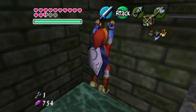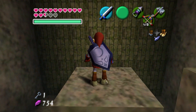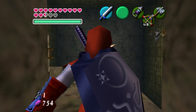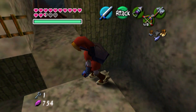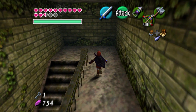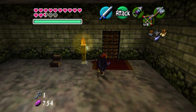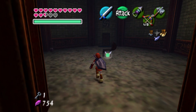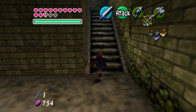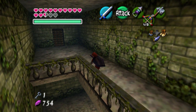There needs to be a better shortcut. Did we ever get the boss key? I can't tell. I'm pretty sure we got the boss key chest. I didn't want to check because that hand boss — or the floor master, which comes from the ceiling. So it's not really a floor master, it's a ceiling master. He'll come get us and send us back to the beginning of the dungeon.